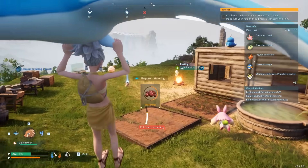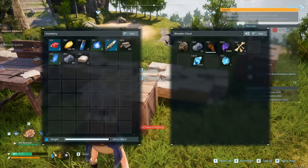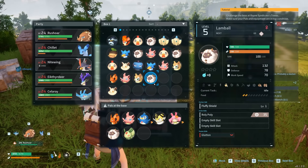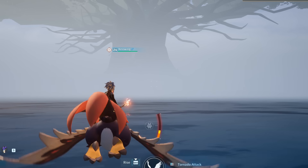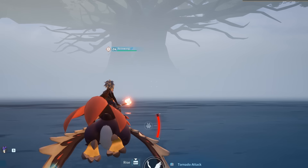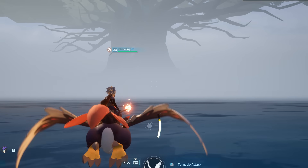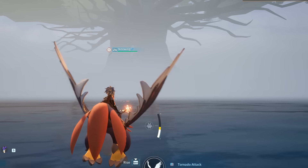Hey, how's it going? Today I'm going to be showing you five insane glitches within Palworld. What I'll be showing you today is a great way to duplicate your items. Not only that, but I will be showing you a great way to exploit Pals, and also a great way to create a base outside of the map. Let's go ahead and dive right into this.